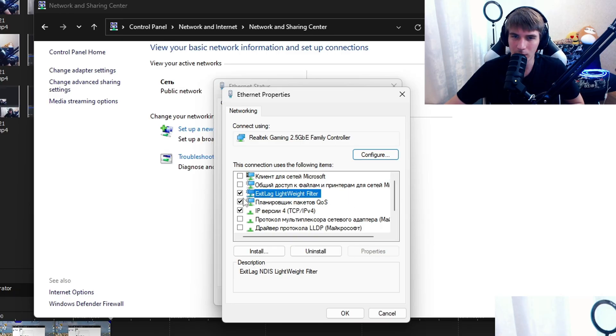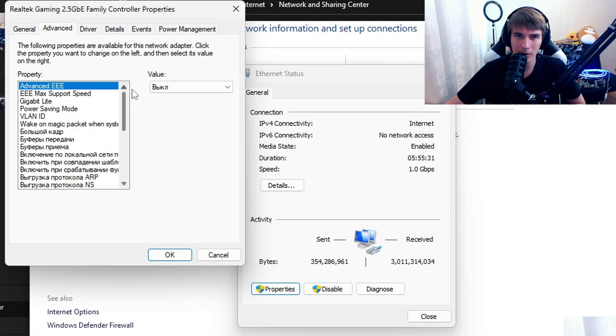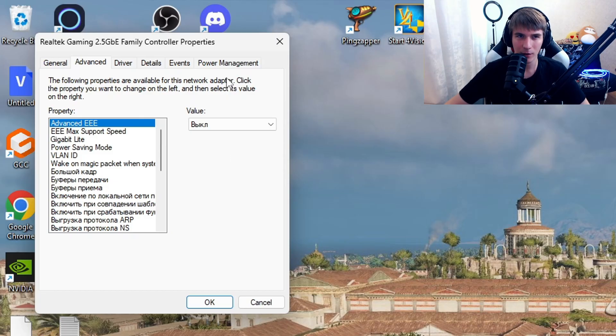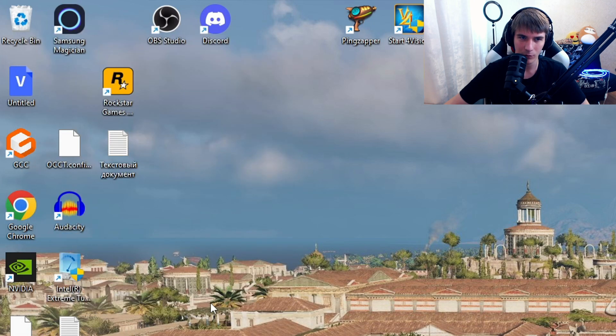If you have ExitLag installed, you can also leave a check mark on ExitLag Lightweight Filter. Then go to Configure, click Advanced, and make settings like I have on screen — note my settings are shown in Russian, so I've made a screenshot for you to follow. After making the settings, go to Power Management and uncheck 'Allow the computer to turn off this device to save power.' Press OK.